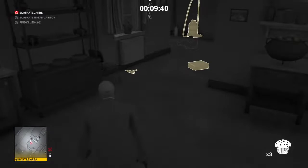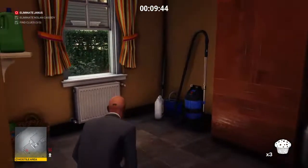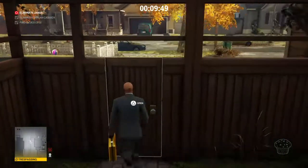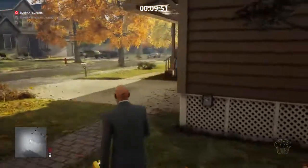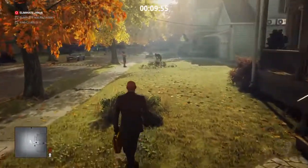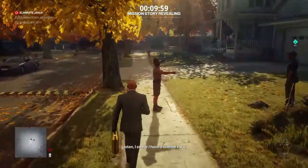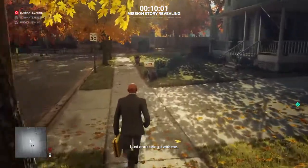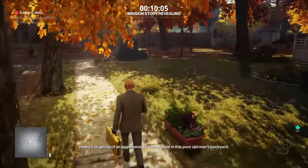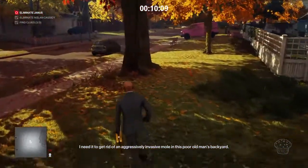We're going to grab the gun, grab the briefcase before we make our way out, and then you can either use the garage door or hop out of the window right here, open this up, close that behind us, and now we're just going to find the exit. This is still going to be applicable even though the baker dude turned around at the last second — it's still Silent Assassin, you can follow this guide and it's going to work, trust me.